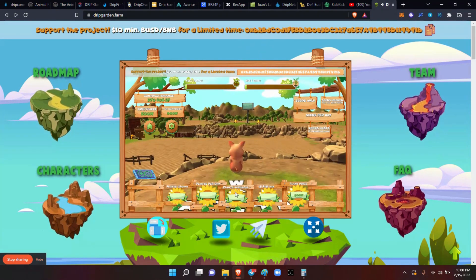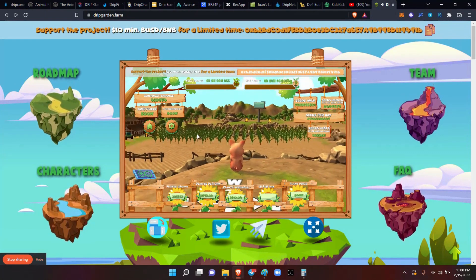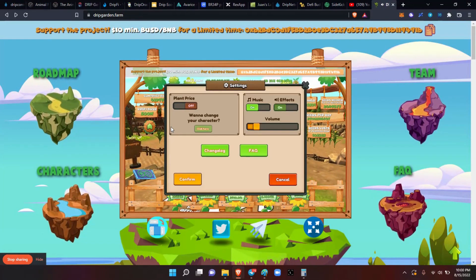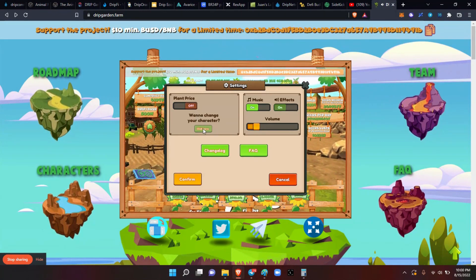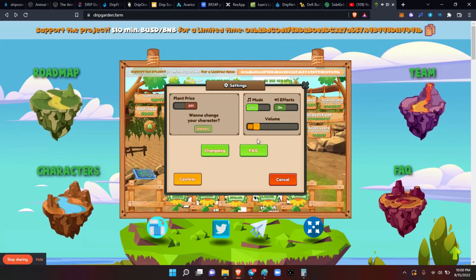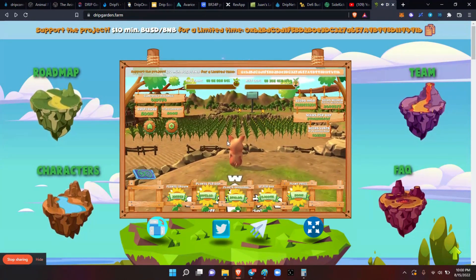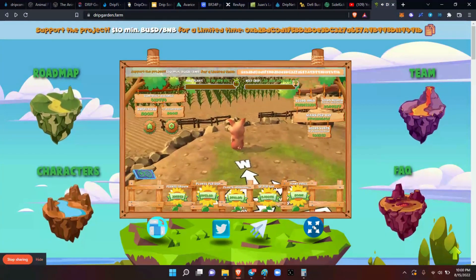What the heck — why is the piggy there even though I picked? Okay, so check the settings here. Music, plant price — want to change your character, click here. Okay, cancel. So it's the piggy there.